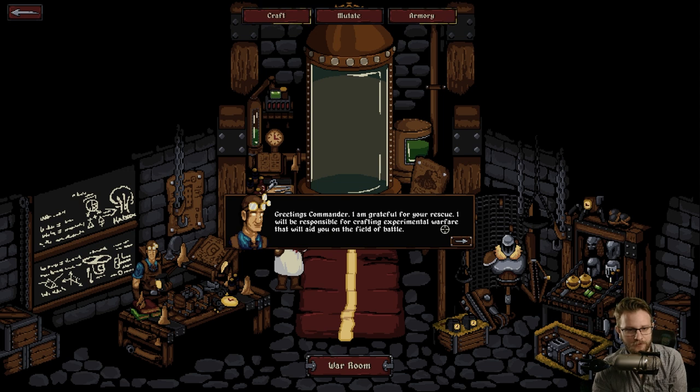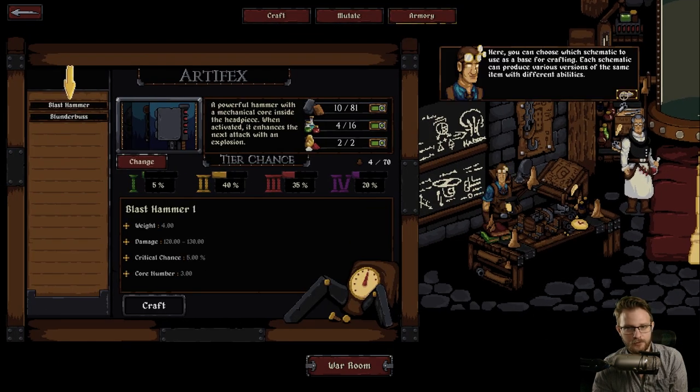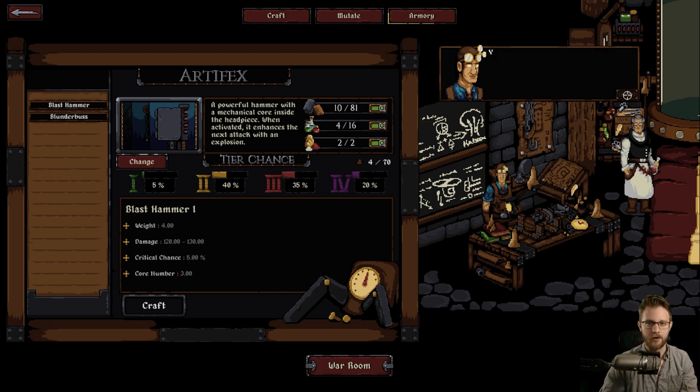I'm grateful for your rescue - he'll be responsible for crafting experimental warfare. You can choose which schematic to use as a base for crafting, so we can build our hammer and the blunderbuss - we're gonna get more weapons. That's cool. And you can make better versions. It's not just a blast hammer that's unlocked and done. Now you can make a tier four blast hammer versus a tier one.